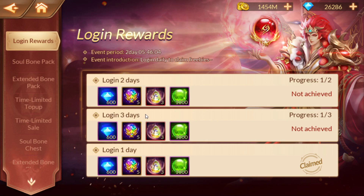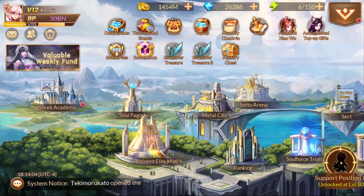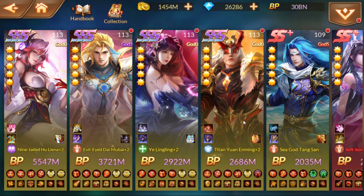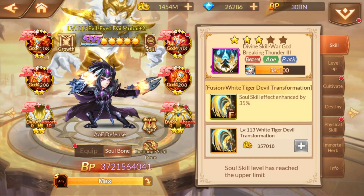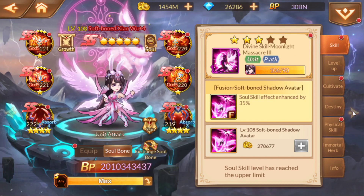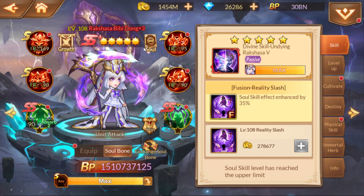Soul Bone events — Soul Bone and Extended Soul Bone. I'm glad they're having these at a good pace so we can get these all triple S. Remember, Soul Bones aren't interchangeable, so just make sure it's a red Soul Bone. Don't waste time on the yellow ones and the orange ones that you can purchase inside the shop. The best set is the attack set and it's the red set.